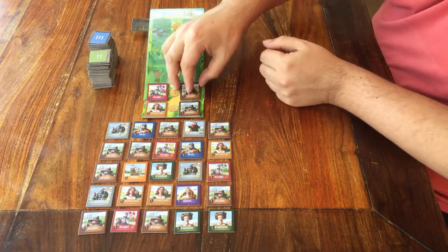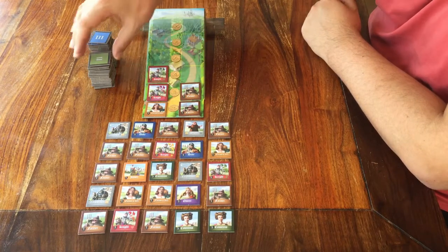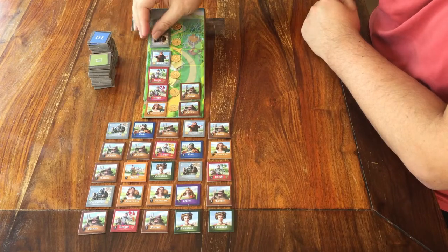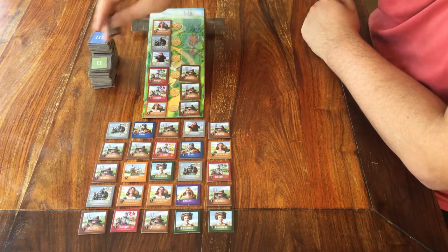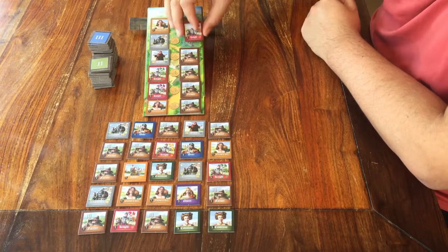After 1 comes 2. So take the stack with the 2 tiles and start filling up the rest of the empty spaces on the hill. When you're done, keep both stacks close by.